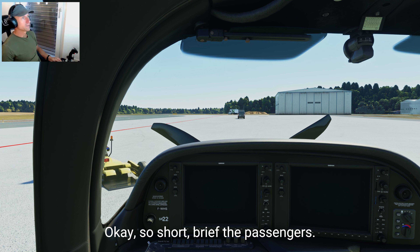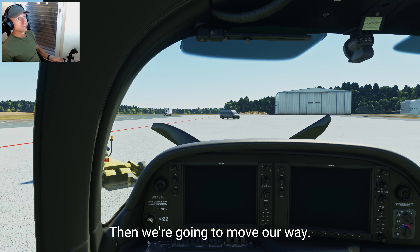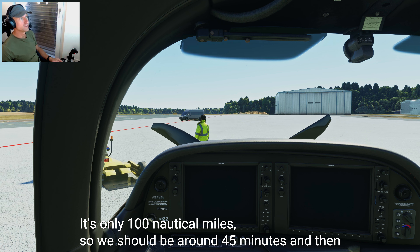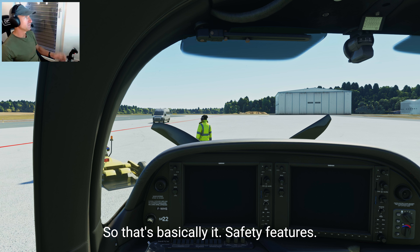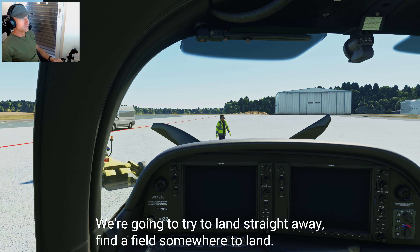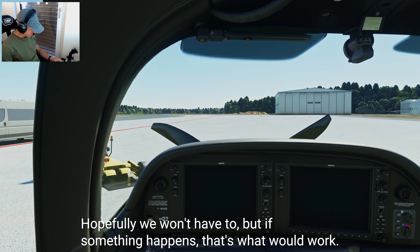Let's brief the passengers. We'll probably take off runway 26, which is right ahead. We're going to climb to 5,000 feet — no airspace restrictions so we can go straight there. Then we'll move south-southeast. It's a short flight, only about 100 nautical miles, so around 45 minutes before we descend and land. For safety: any issue on the runway, we'll stop the aircraft. Below 1,000 feet airborne, we'll land straight ahead in a field. Above 1,000 feet, we'll fly a circuit back to the airport.